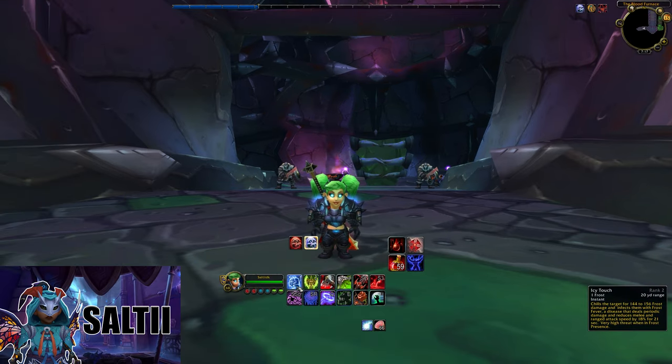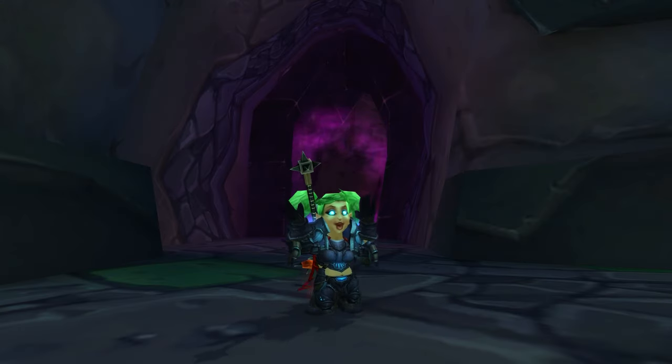Your ability order is: Icy Touch, Plague Strike, Death Strike, Pestilence to spread your diseases, then Heart Strike, and Blood Boil on two or more units. Do not be afraid to use your defensives as needed, and use your Raise Dead on cooldown. Let's go through every pull in the run.